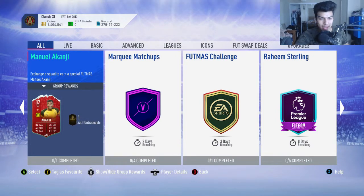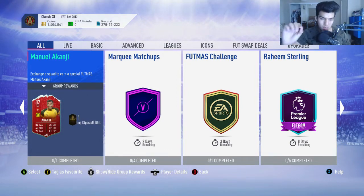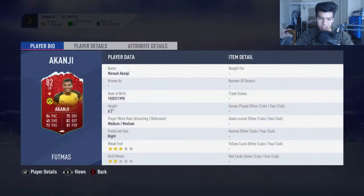This card is Akanji - Manuel Akanji from Borussia Dortmund. Switzerland are in 8th place in the FIFA ranking, which is why he has been released as a center back.